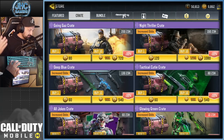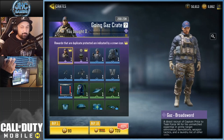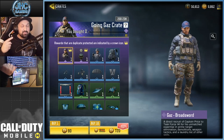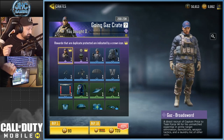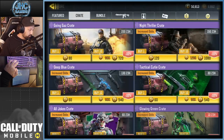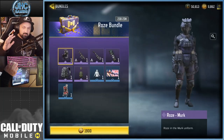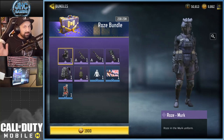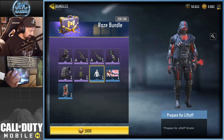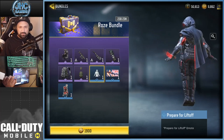We're gonna start with the bundle and then check the crate. There's a different format now — one guaranteed epic at 90 crates, only two epics. The bundle usually is the best value because you're guaranteed everything for a fixed price. You pay 1900 CP, you get the soldier, the weapons, and the emote.